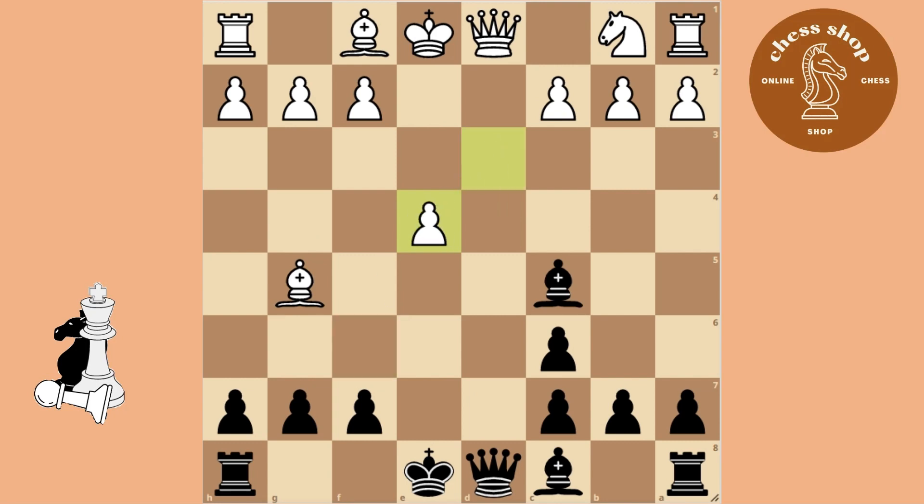In case White does not take the Queen, use the Knight to lure the King away so you can take his Queen.